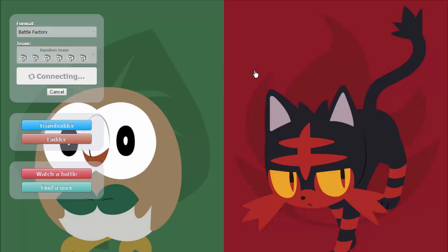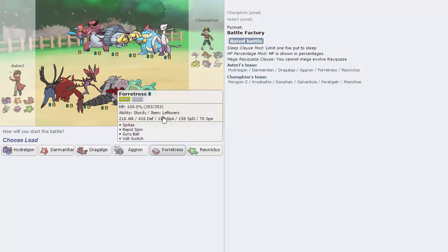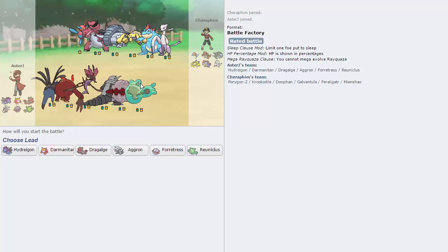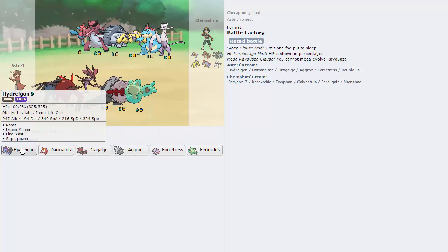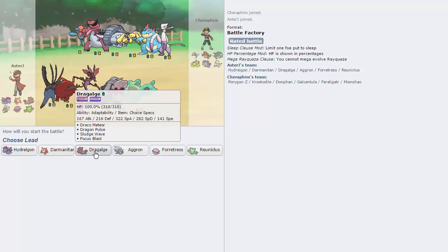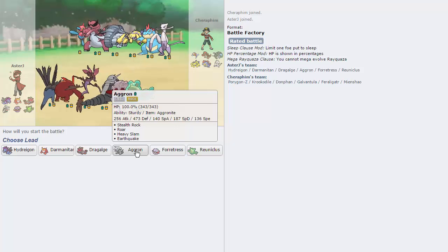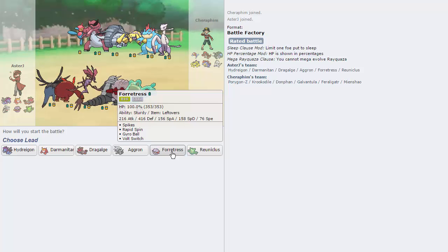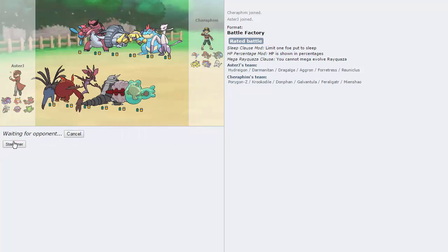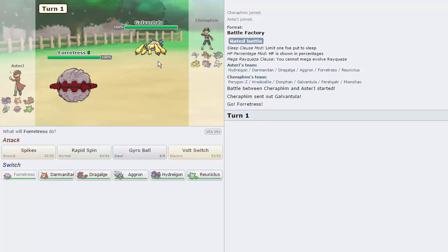We're going to get a couple of battles and have some fun today. So let's see how many people are actually playing Battle Factory - we got one right away. We have the UU tier it seems. I don't have any OU Pokemon so it's definitely UU. And this guy has a Galvantula - we can deal with that, right? What do we have? We have Life Orb on a lot of things. What's our Reuniclus? It's also Life Orb. Yep, it's Life Orb everything. Alright, I'm going to lead with Forretress - yeah, Forretress is solid.